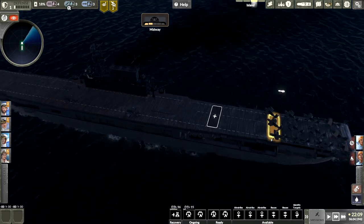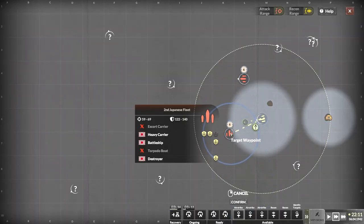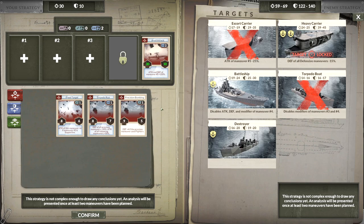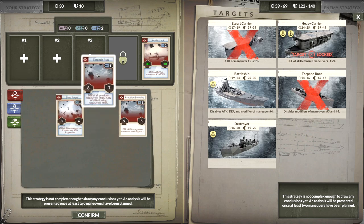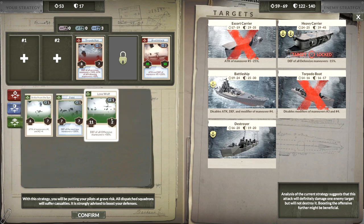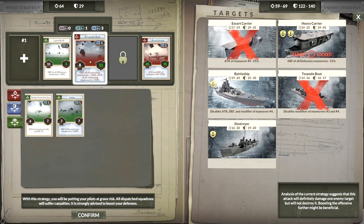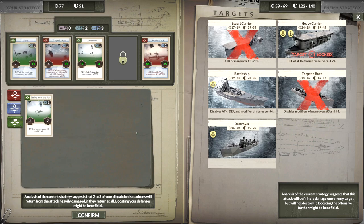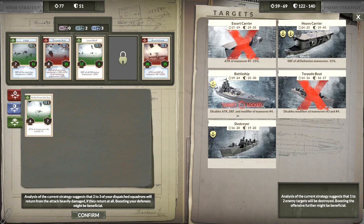There we go — that's the switch I guess. Let's prep one. Okay, we've got a heavy carrier here — let's take out a carrier if we can. Defense on all offensive maneuvers plus 50%. Two to three will return damaged. This will definitely damage one target; one to two targets destroyed this way. Let's just do it this way and take out both of those guys. Or should I get more defense up there? This is 77-51.